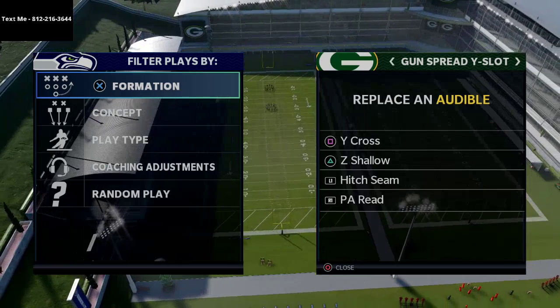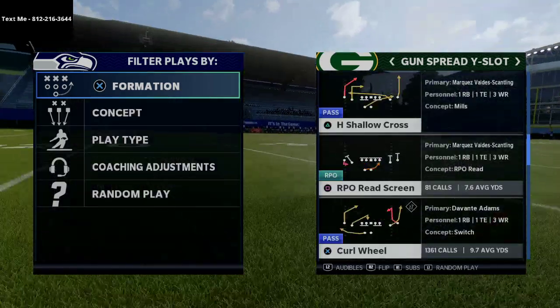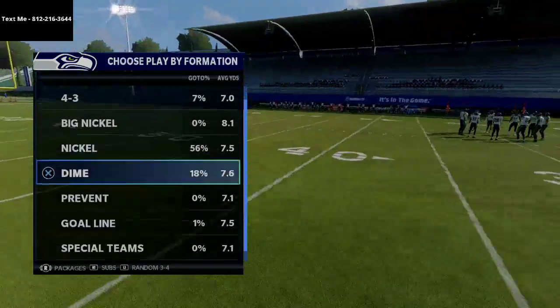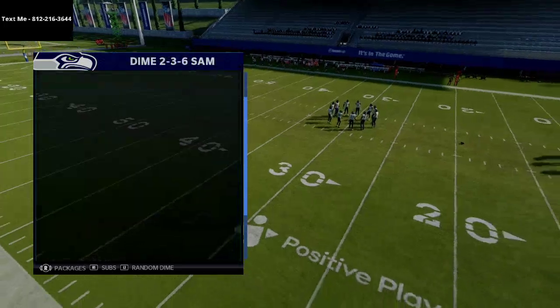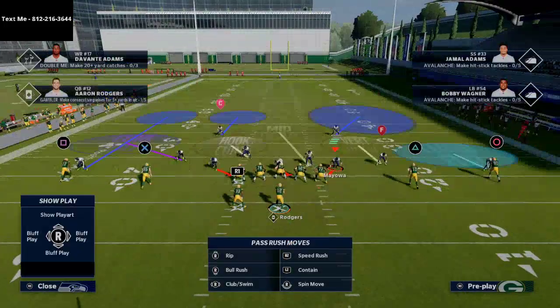This is straight out of my air raid offensive ebook, so if you haven't picked up the ebook this is kind of a sample of what you'll get. I like to run this formation flipped primarily, but I've been doing some labbing and noticed that this defense can give my offense a little bit of trouble — and that's the cover six press.